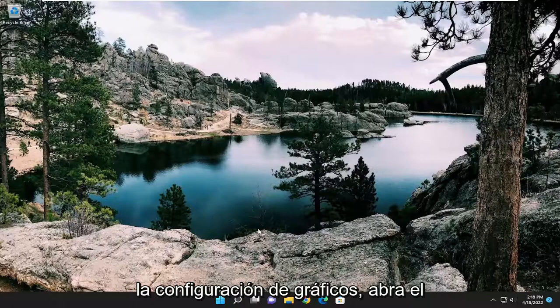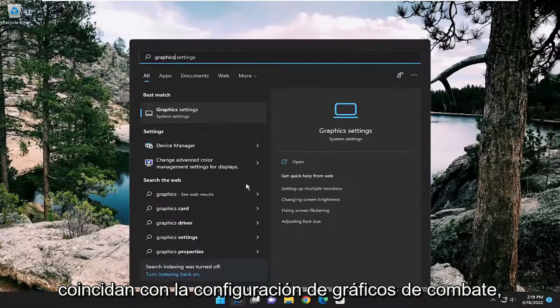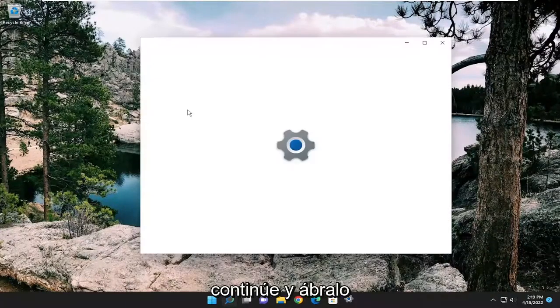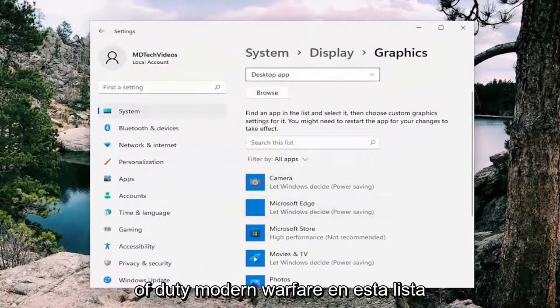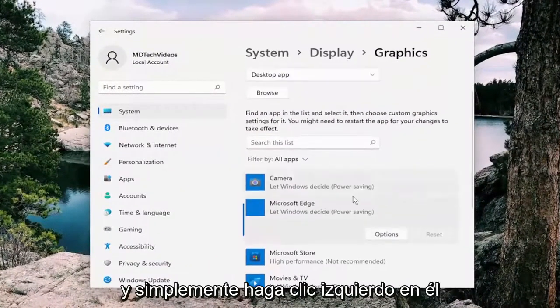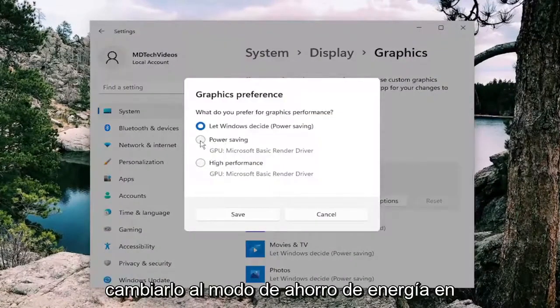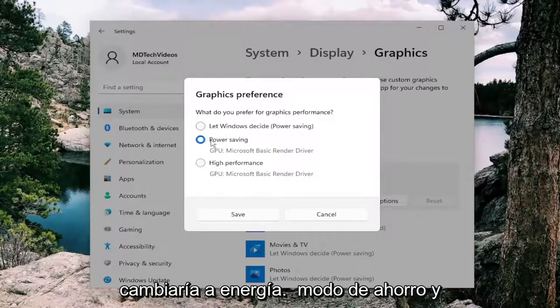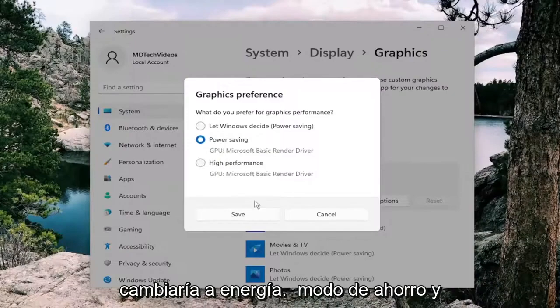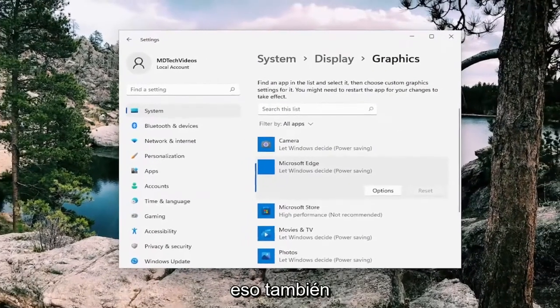You can also change your graphics settings. Open up the search menu and type in 'graphics' — the best match should come back with Graphics Settings. Open that up, locate Call of Duty Modern Warfare on the list, left click on it, and select Options. I recommend switching it to Power Saving Mode as opposed to High Performance if you're having performance issues. Switch it to Power Saving Mode and then select Save Changes.